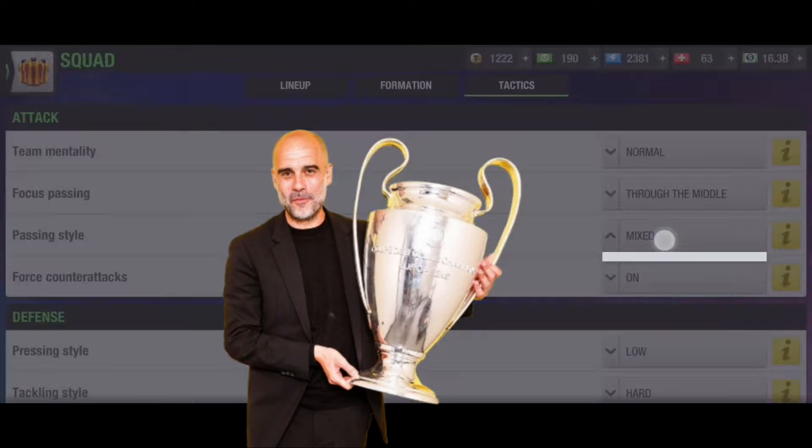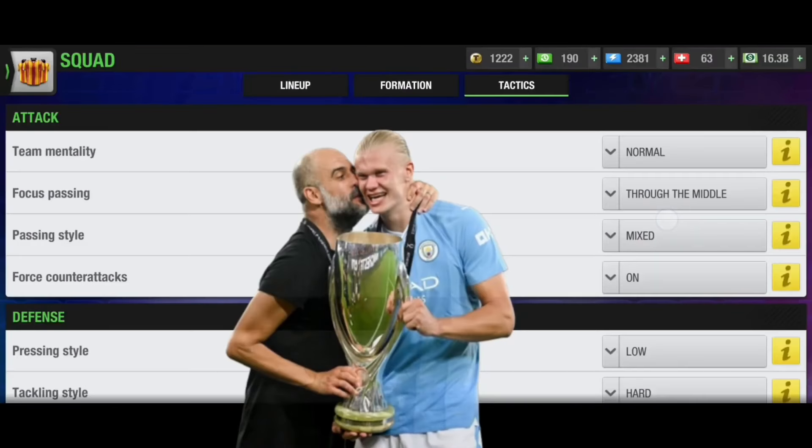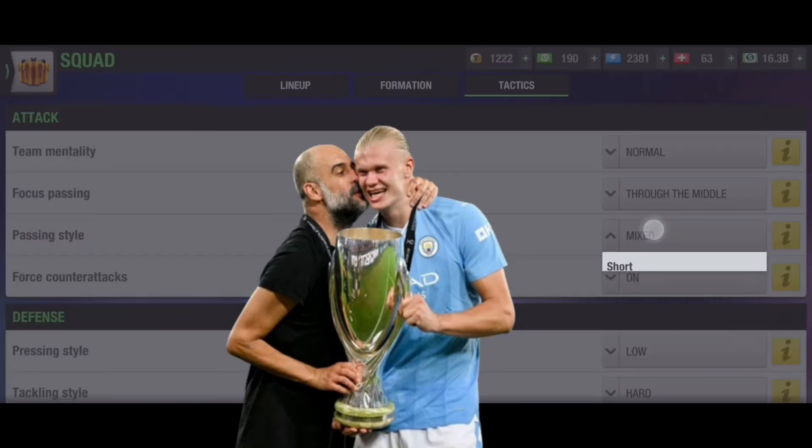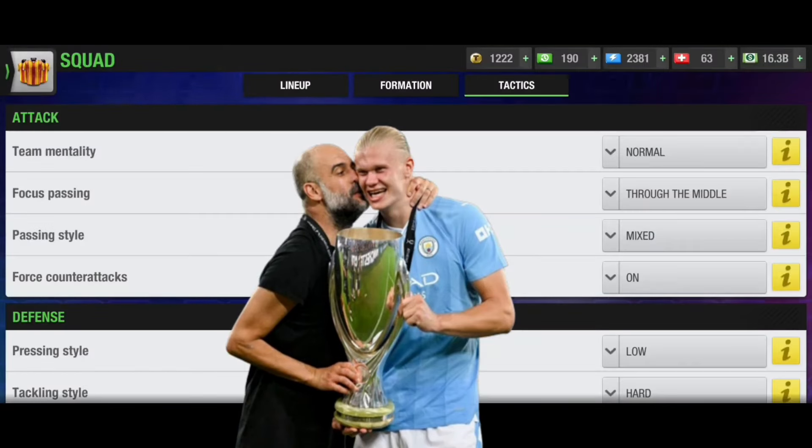Mixed is the safest option. If you play through the middle and want to force counter attack, go for passing style mixed or long. Or if you want to play non-counter attack football, you can go for short passing with force counter attack off.